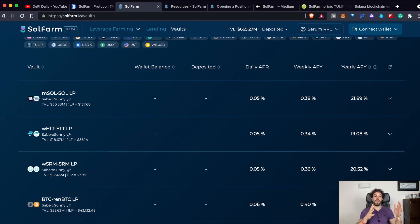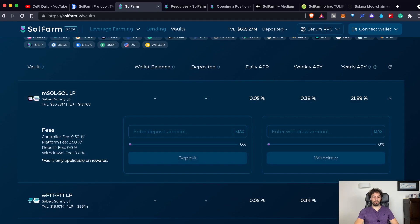An LP token, as usual, is a liquidity pool token. This liquidity pool token represents the liquidity that you have added on another platform — in this case Radium or Saber — and represents the liquidity that you have added to a certain pool. For example, this first vault is the MSOL-SOL-LP vault. It means that you have gone to Saber and added liquidity to the MSOL-SOL pool. Once you have added liquidity to that pool, you will receive some LP tokens representing the liquidity you added. Once you have your LP tokens, you can go to the SolFarm platform and add them to the vault.